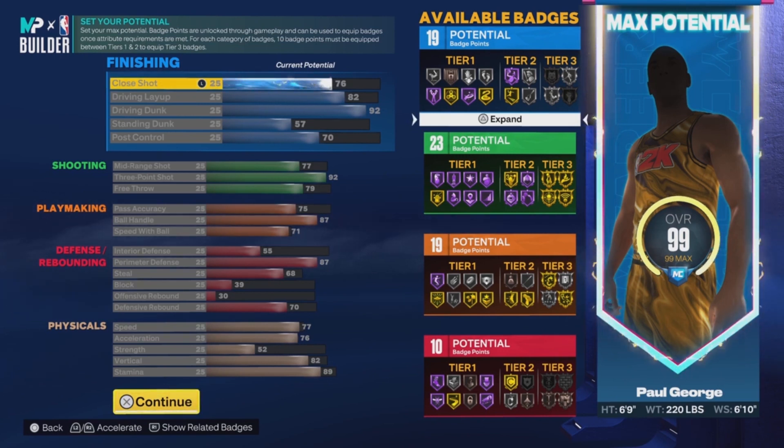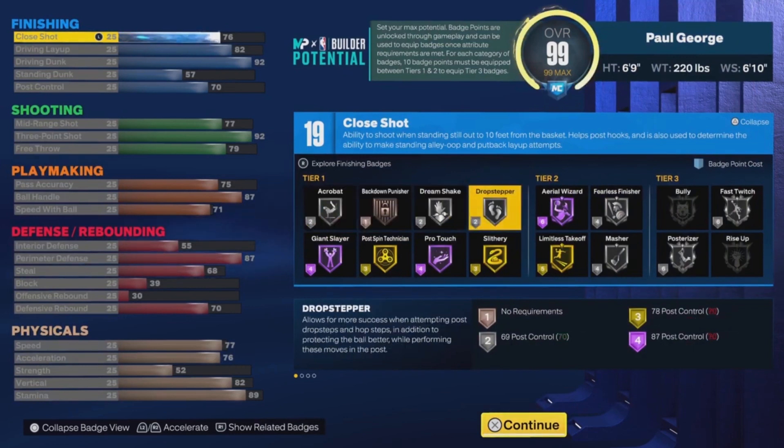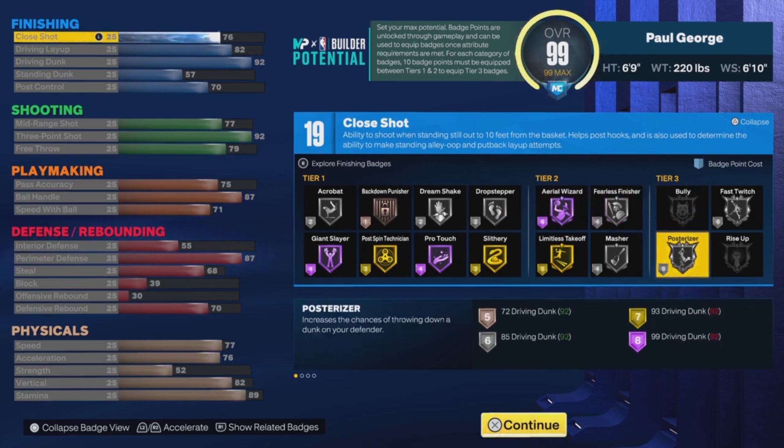Now let me quickly explain the key badges if you want to make this build. This overall is actually not a bad build — it's a pretty good build because it has a lot of key badges that we definitely want for our MyPlayers. This build is a 69 meta-type build, so I definitely recommend you guys make this build. This is the younger version of PG.